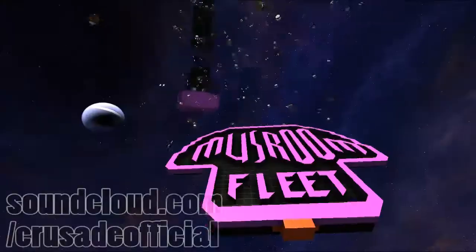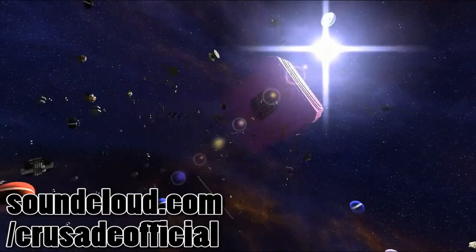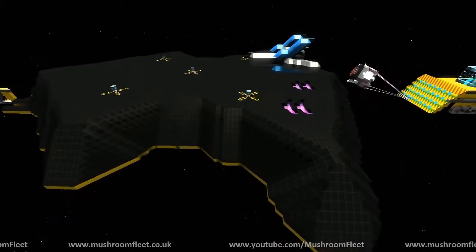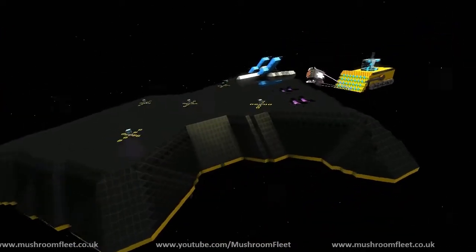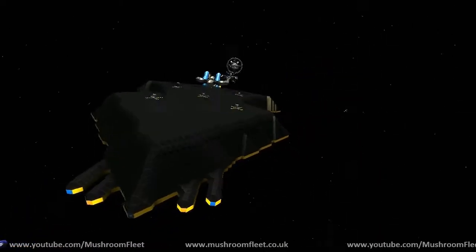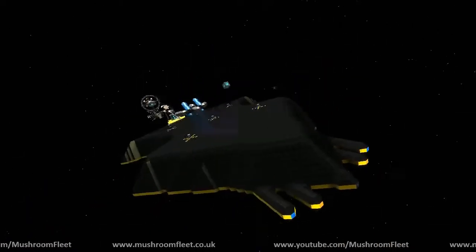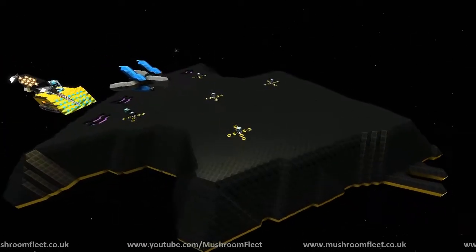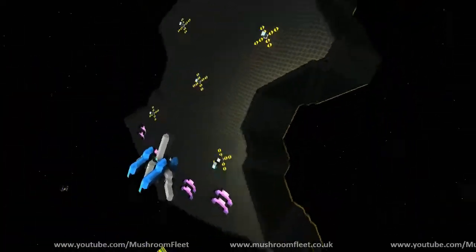Pointer! Welcome back everybody. Today we're going to be taking a look at Ethior's latest spaceship. So what's this one called, mate? It's the COE Paladin. The COE Paladin. Yeah, latest in line of Corps of Engineers ships.